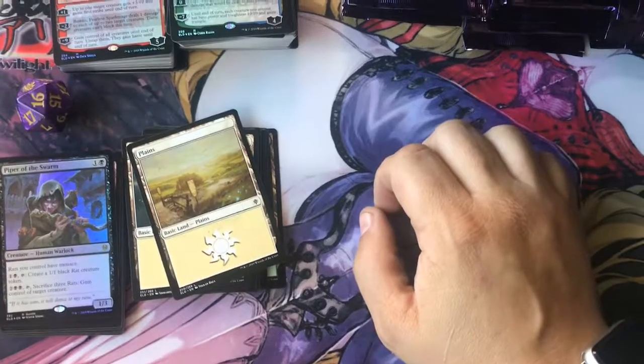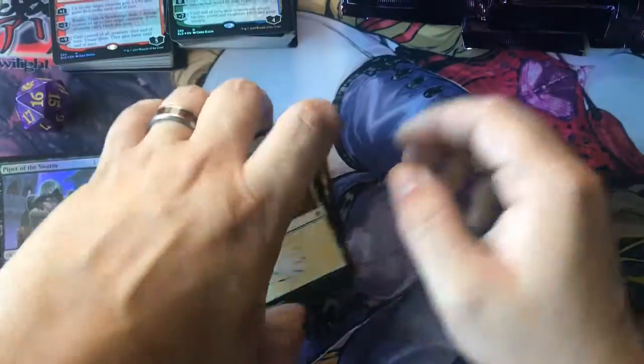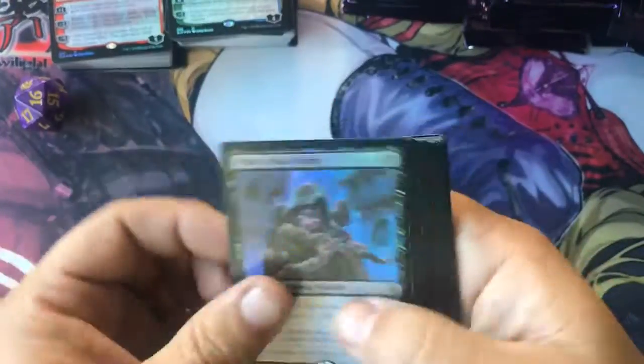Hi everyone, Joe at Truck Stop Card Shop. I did all the packaging and sped that way up so you wouldn't see. I'm going to go through the Fat Pack Extras. These are all the basic lands that come with it, and this is the other little pack.